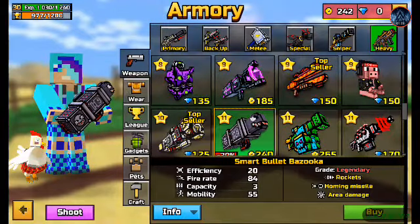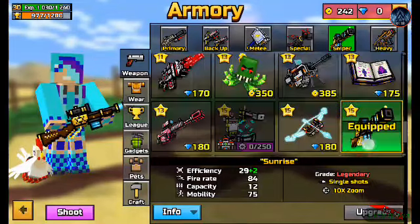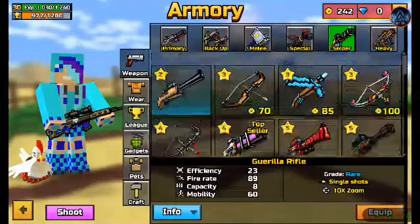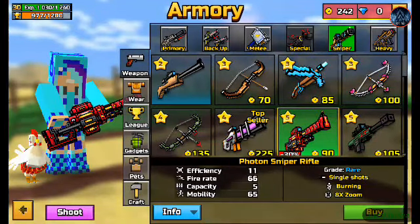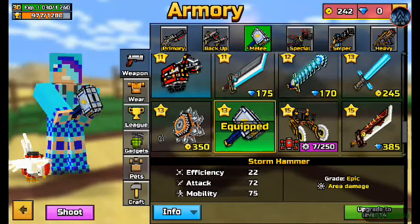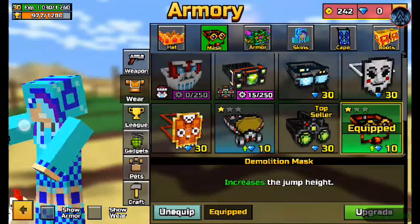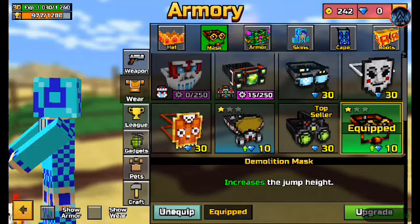I really wanna buy this one but it's not leveled up yet. So now I only have the Sunrise and this one. Last year I got the Panton Sniper Rifle. Special would be only this one and this one. And my wearable would be this mask — the jump thingy mask.